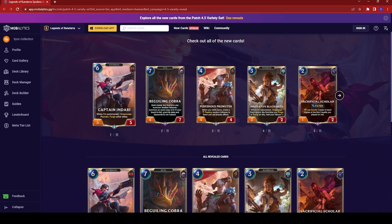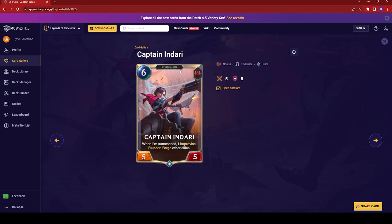First up we have Captain Indaria. This is a Weapon Master, so this card will also fit into the Jax deck, but that's for more the main version of the game. It's a 5-5. When summoned, it improvises, plunders, and forges other allies. Interesting that this is a card that looks like it's supposed to be part of the Samira package, but it's actually for Jax instead.